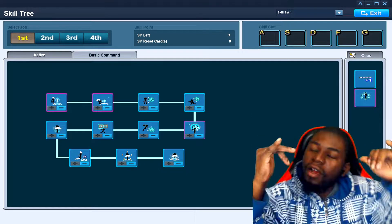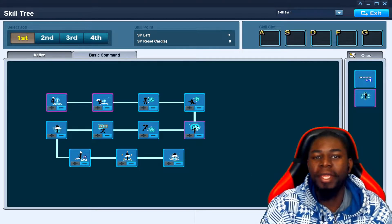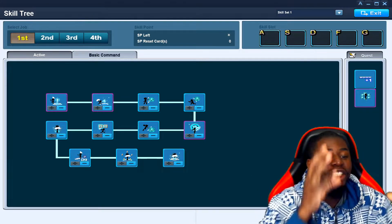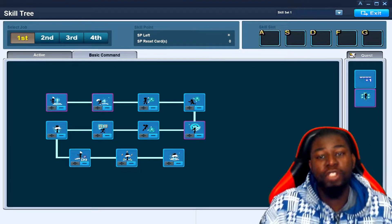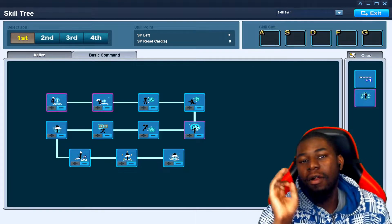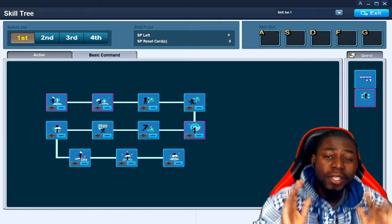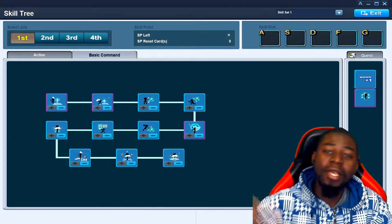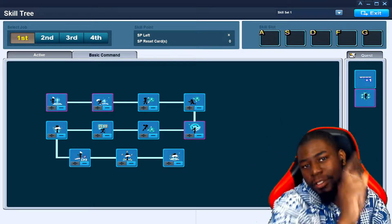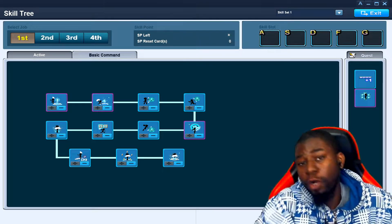Welcome back everyone to another Poppin' Often with Loftin. Today we're going to be looking at Rin's skill tree, and we're going to be going over both forms — not just her black or white, or angel and devil. We're going to look at both of them. For those of you that are part of the Poppin' Often with Loftin Club, I hope you're enjoying early access. If anybody else would like early access to videos, click that join button down below. Not only do you help support the channel, but you get early access and other perks.